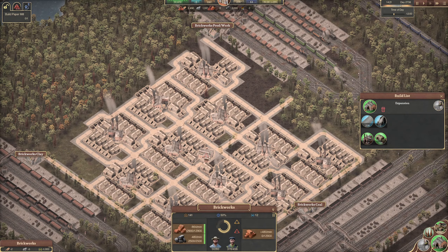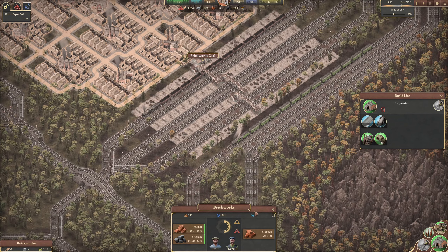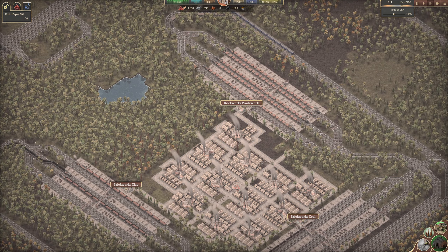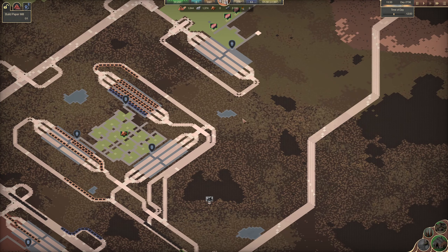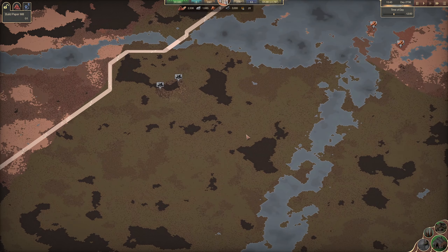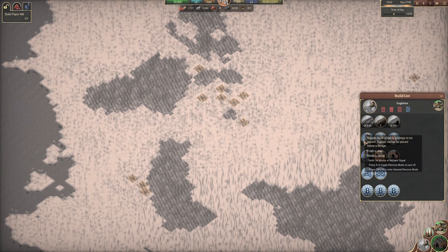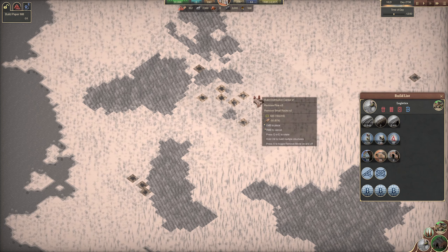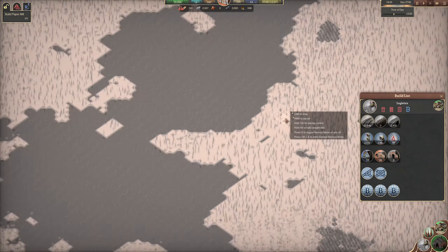So what we are actually struggling with — I did have a look beforehand — is the coal. We're not getting enough coal as it is right now. We need way more coal. That's the plan for today: we are going to get a lot more coal in here. I did mention in the last episode that we actually have a quite good place right here for coal, where we have seven coal available, and then we can just ship that over the channel.